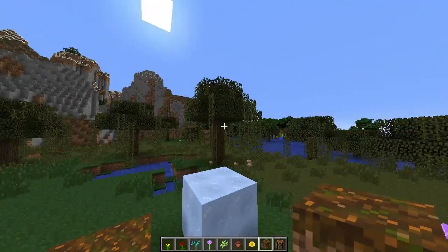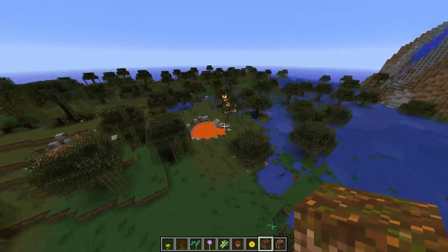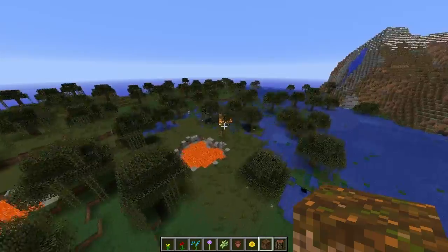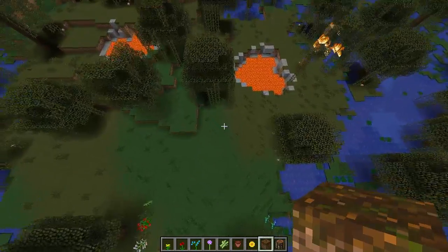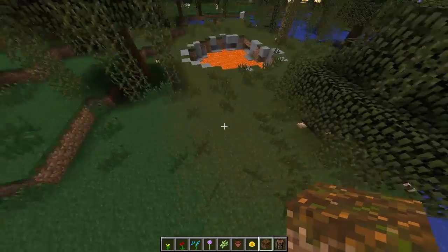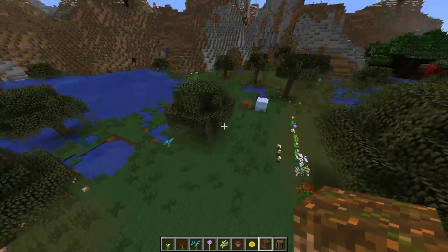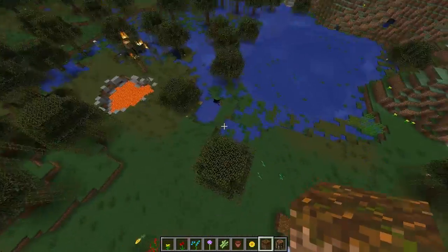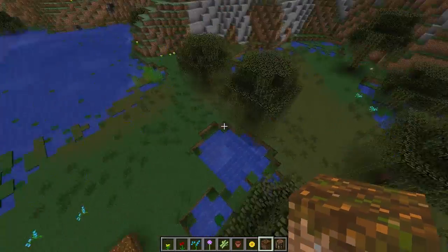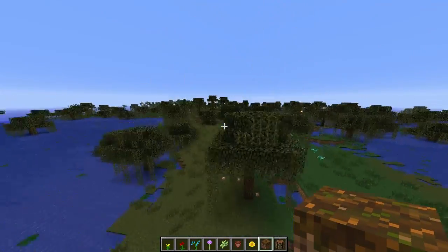First of all, the new and improved swamp biome. The main shade of grass is no longer just dark green - it's actually two different shades. It's still swampland on either side so it transitions better into other biomes. Around the edges it's more broken up, it feels more like a swamp when you're in it. It works really well with the blue flowers and stuff.